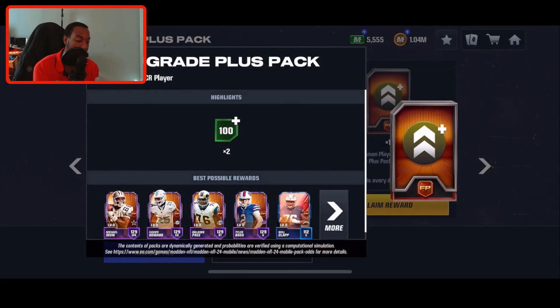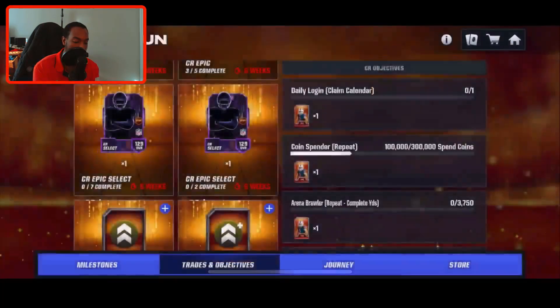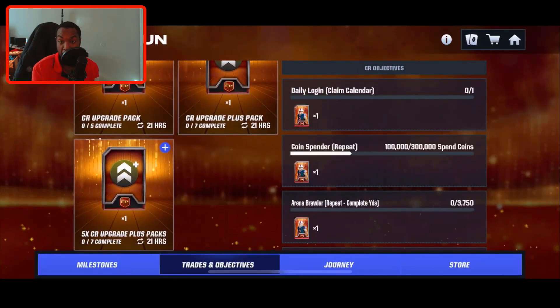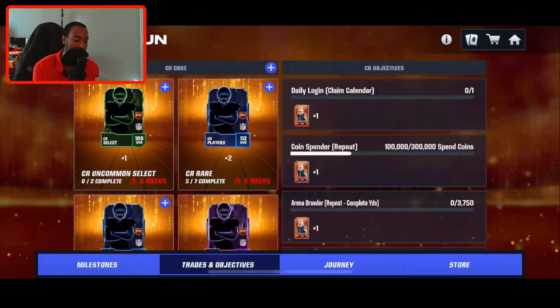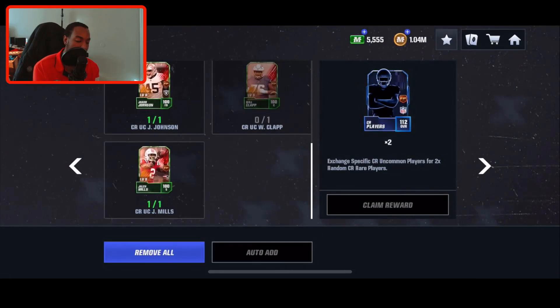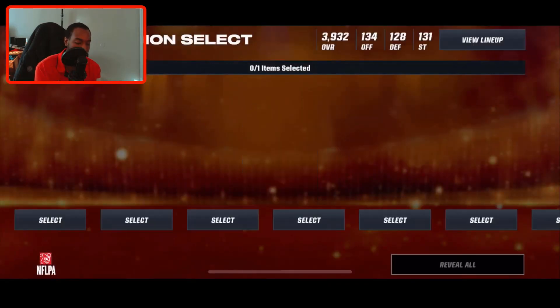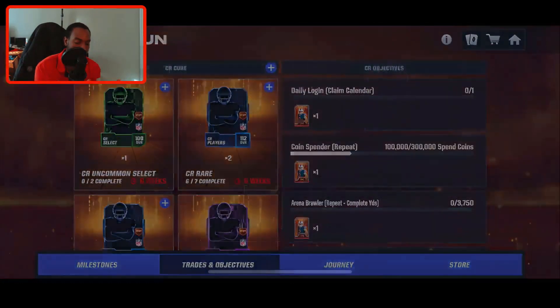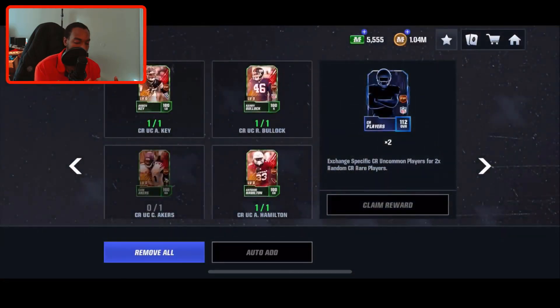You can actually pull epics out of the upgrade plus pack, so hopefully we can get lucky. This is our last pack for the day and we get two uncommons — it is what it is. If you want to get these players faster — talking about the iconics — do those sets every single day. If you do the sets every day and complete the objectives, you should be able to get things done pretty quickly. We can do an uncommon select and grab the Will Clapp right now, and that'll let us grab two more rares and our first epic.